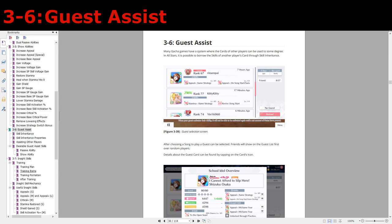So what exactly is guest assist? Many gacha games have a system where you can borrow the cards of your friends or just random players in general. For All Stars, while we can't actually use our friends' cards, what we can use are the cards' abilities. Every time you select a song in free play mode you'll be prompted with the guest assist screen, which will show a list of all your friends as well as a list of random players.